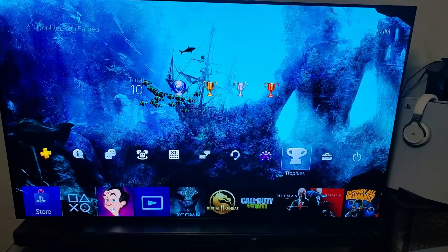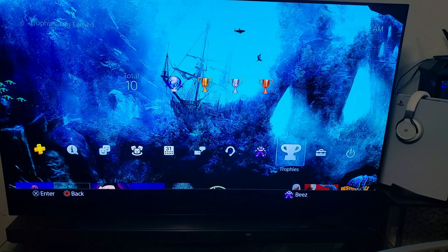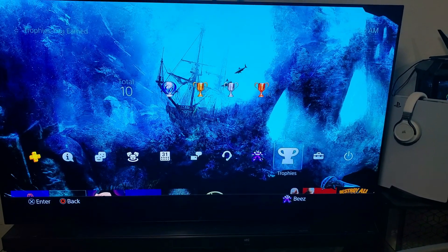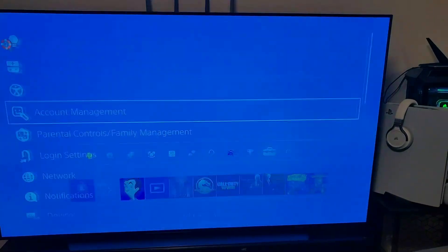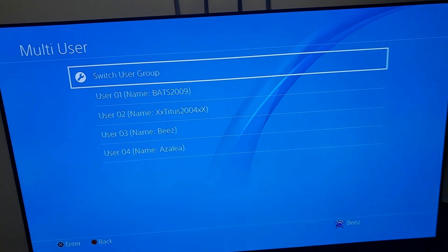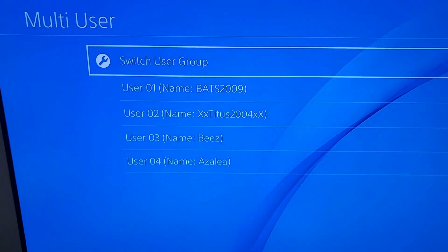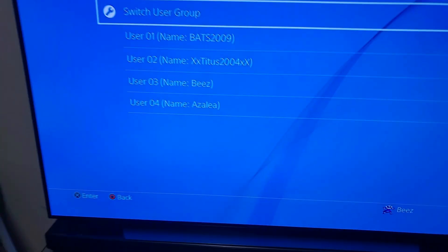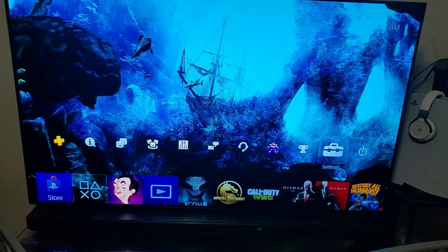First thing: if you have multiple accounts — I have four different accounts on here — you need to know which one you're using. The way I'm going to show you is via USB; you can also do it through FTP, but I'll show the USB version. Go all the way down to multi-user — these are the four accounts and they always stay in order: user one, two, three, and four. I'm currently using user three.